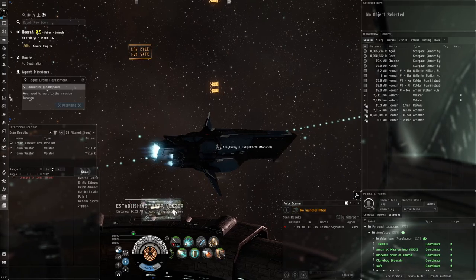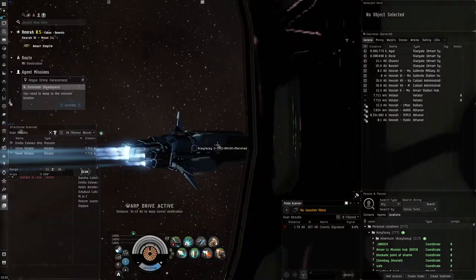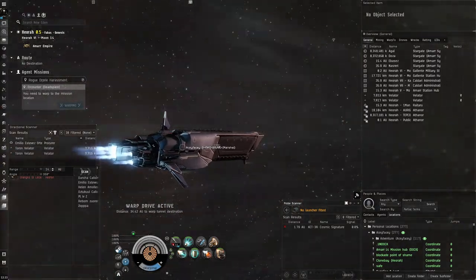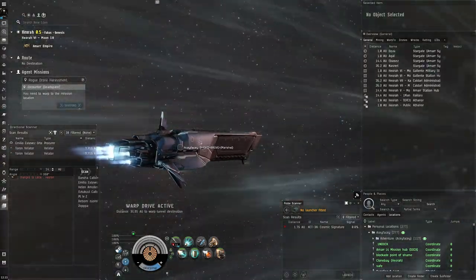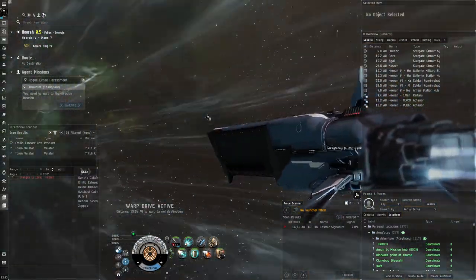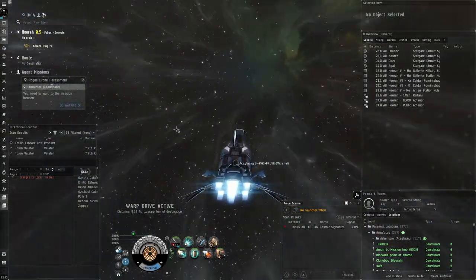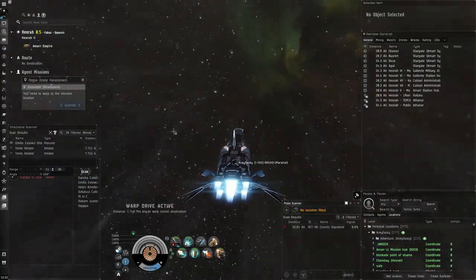Obviously an organized gank will take us out real fast, so we're just relying on the negligence and low population of the local system to get through this and not lose and give a fat kill mail to someone. Okay, let's get in here and take out these rogue drones.